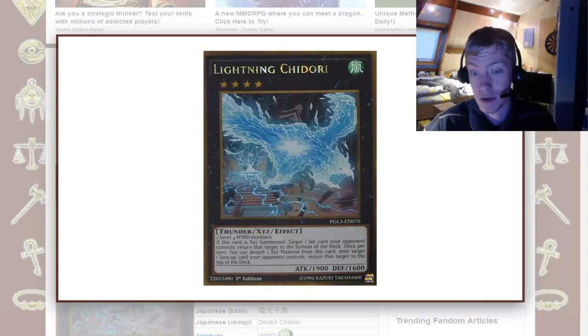Once per turn, you can detach 1 Xyz material from this card, then target a face-up card that your opponent controls and return that target to the top of the deck. Now, if you summon this card, first of all you get rid of a set card — generally that would be a trap, like a Mystical Space Typhoon or Twin Twisters, a set card that you feel is dangerous to you. And it goes to the bottom of the deck, so unless they have a searcher for it or something that shuffles the deck, it will take a while before they draw into that again.